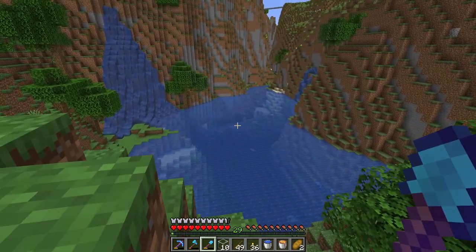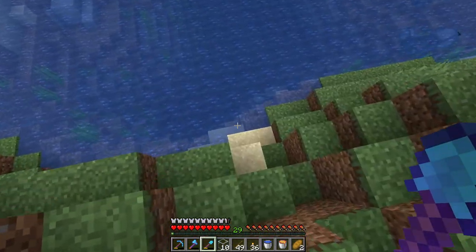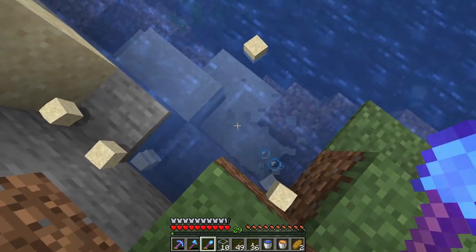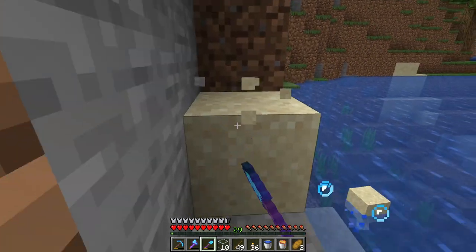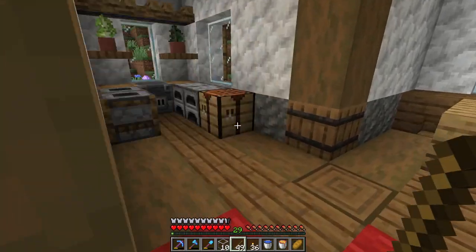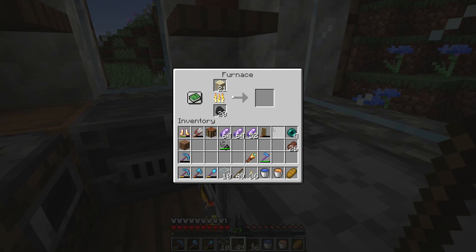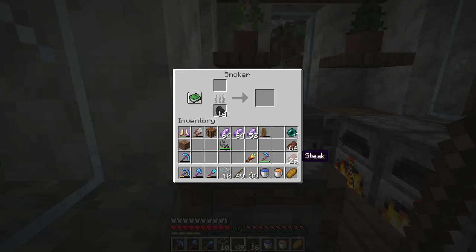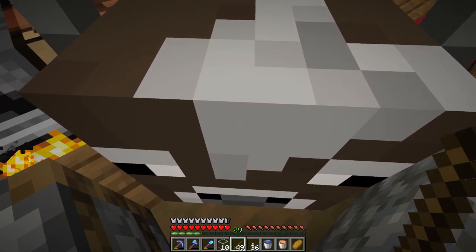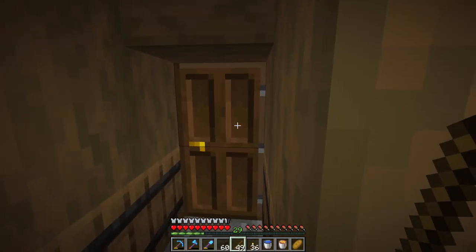We're also going to need some glass to make the tinted glass. I have no idea where a desert is in this world — I worry it's going to be really far away, like in the Netherquarium series. So we have our amethyst shards and our sand. Let's start smelting the sand — we'll turn that into glass and craft it all up into tinted glass. Oh, I've got some steak in there, didn't know about that. Thank you for the food. So let's craft that into tinted glass.